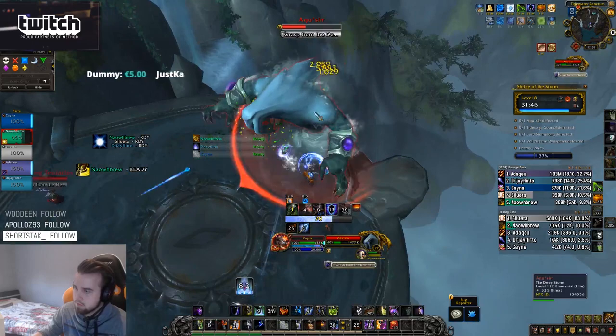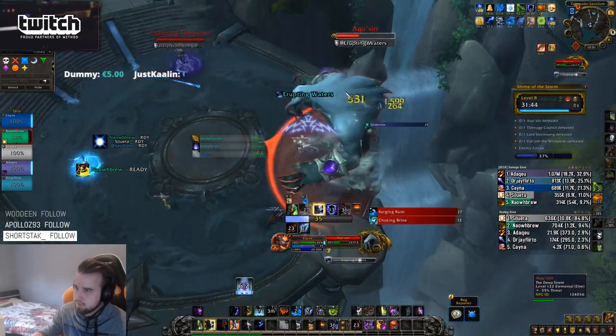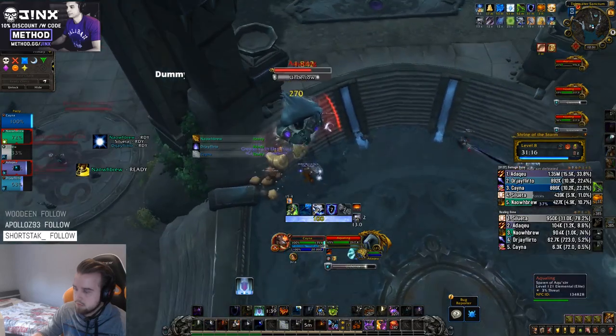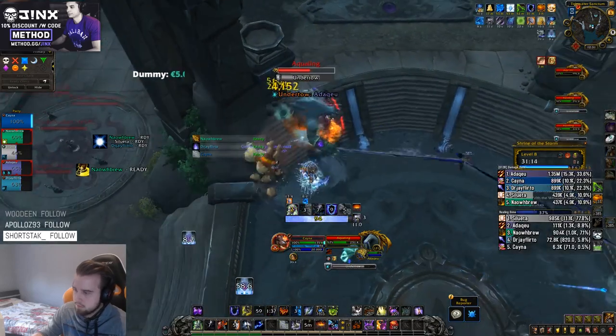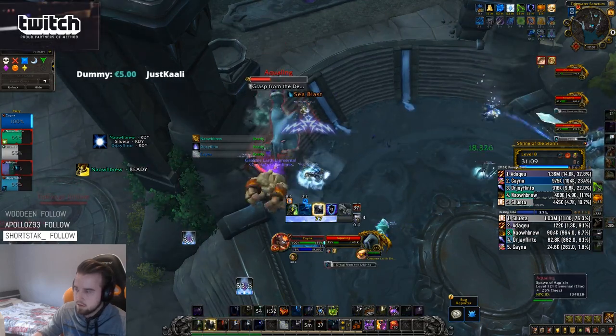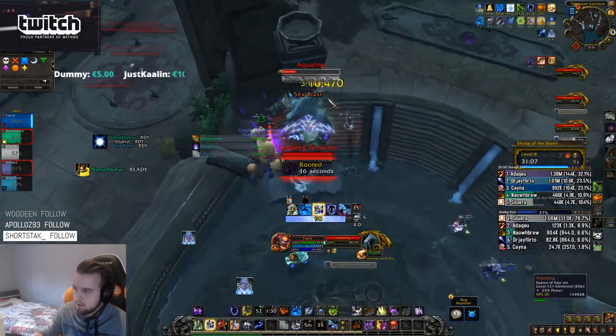Grounds of the Dead is basically a targeted root. You can stun this, fear this — you can do almost everything to it. Undertow is a cast that will go to a very specific player. This will slow them, deal heavy single target damage, and try to knock them off the platform. Simply run against this and take some healer attention.